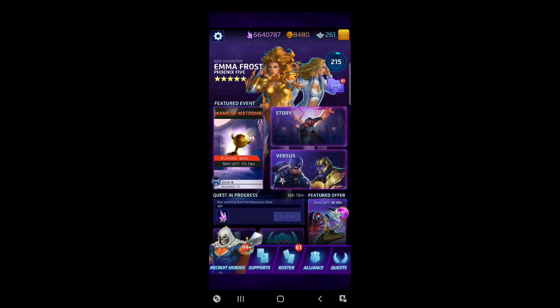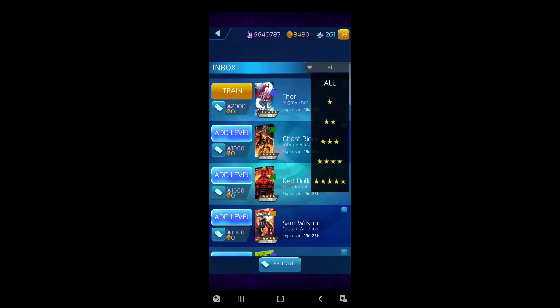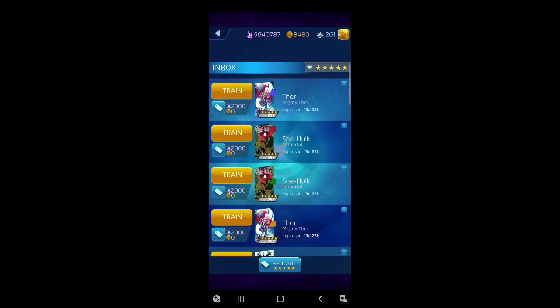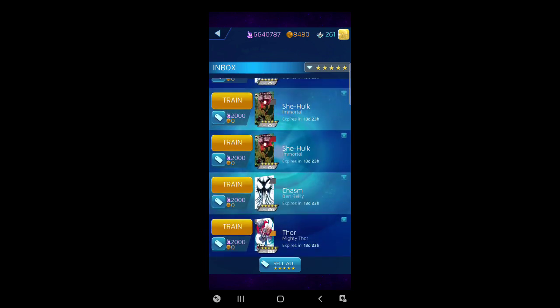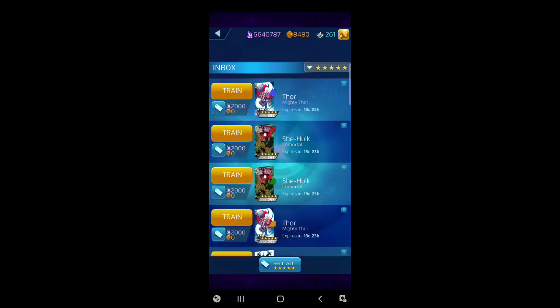Let's spend the champ rewards and do a quick calculation. I use old school Notepad on my computer. Let me count the five-stars: 1, 2, 3, 4, 5, 6, 7, 8, 9, 10, 11, 12 — that's 12 out of 61 that were five-stars. Good odds so far. Let's spend these up.